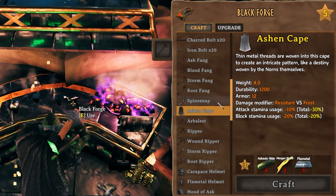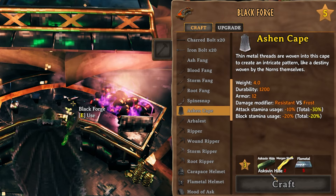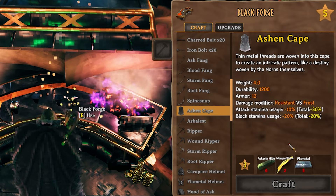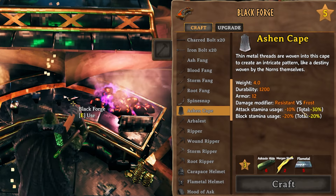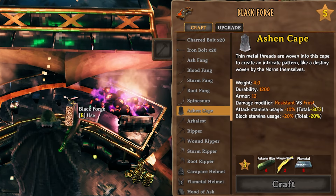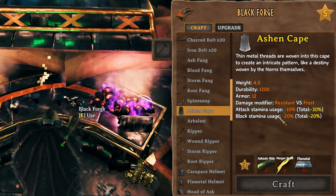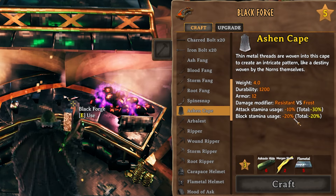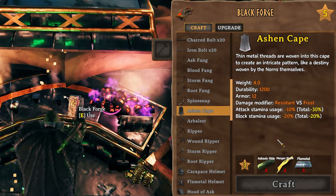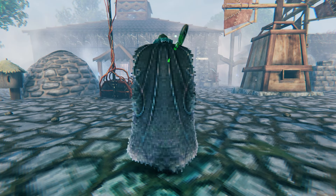Next up we have the Ashen Cape, which is made in the Black Forge — you need a level three Black Forge. It requires six askvin hide, two Morgan's snooze, and five flametal. It gives you 12 armor and resistance to frost as well. Attack stamina usage is negative 10 percent and block stamina usage is negative 20 percent whenever you have it equipped — so attacking and blocking will use less stamina, which is really nice.